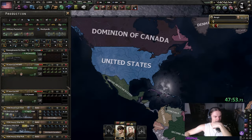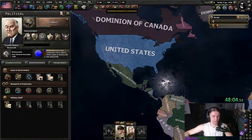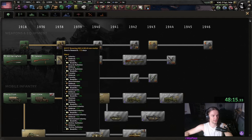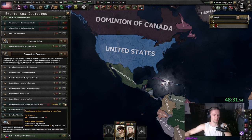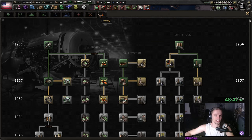And now comes the most annoying part of this playthrough: managing 300 military factories without any research. I honestly just put 10 on AA, around the same on support equipment, and 15 to 20 on guns, then just spread them out if I get more than that. I'm not gonna monitor this too closely, but I will mention it for tanks, trucks, and planes later.